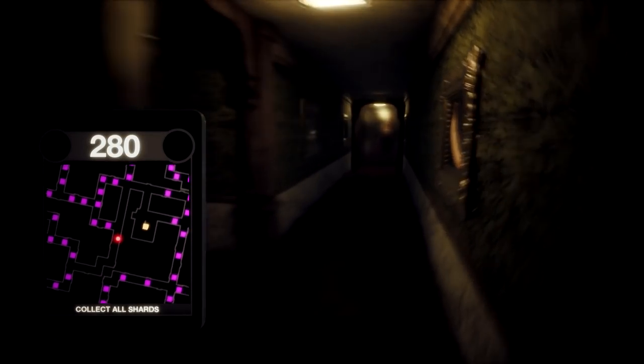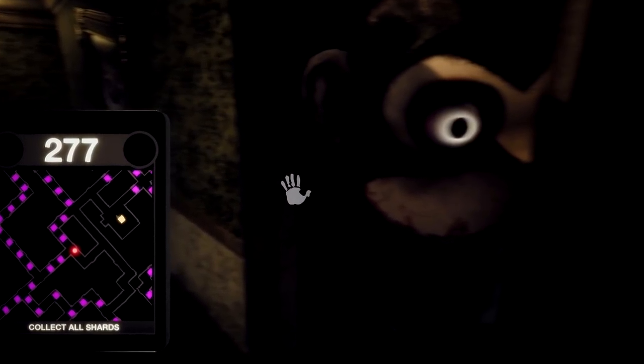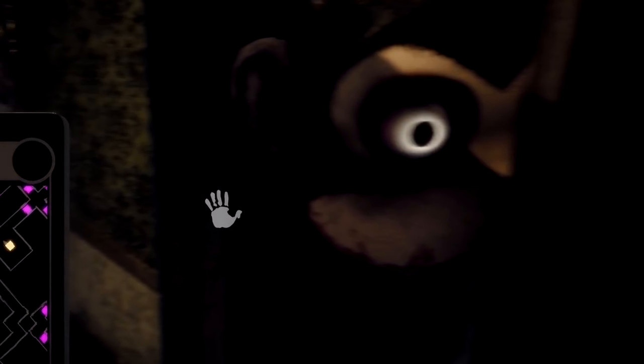Speaking of jumpscares, opening some of the doors in the hotel maze will unleash one of the murder monkeys, who end up just staring at you. And trust me, if you haven't found this one out on your own already, it's pretty frightening at first.